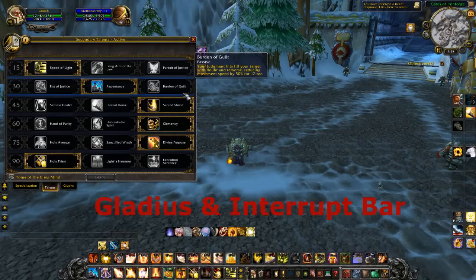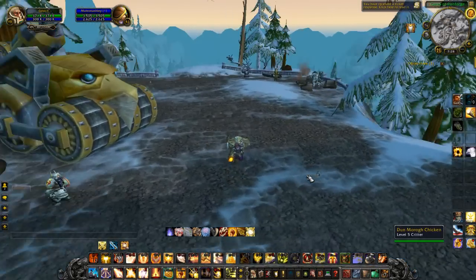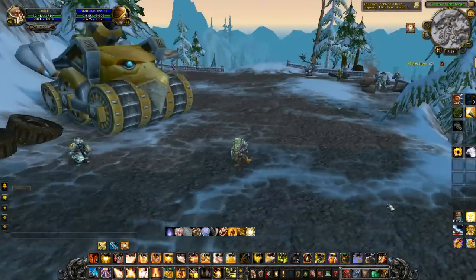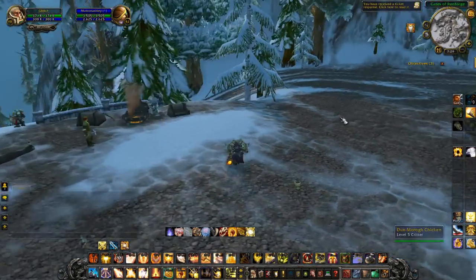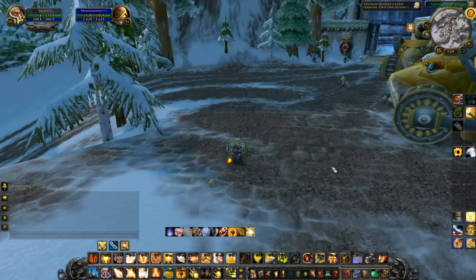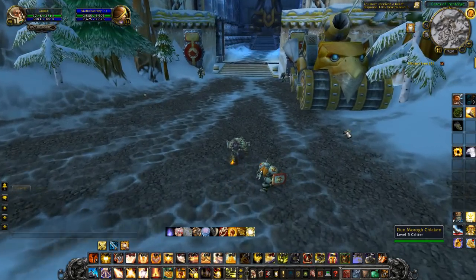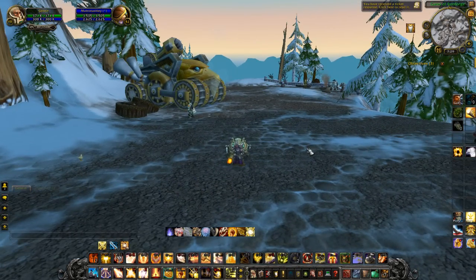As for add-ons, I only use two: Gladius and Interrupt Bar. I can't see my Gladius right now since I'm not in an arena. Interrupt Bar shows you which classes have used their interrupt and the cooldown remaining. Gladius gives you a nice display of your enemies' health bars with percentages — basically a monitoring tool to keep tabs on the other team's health and valuable information during arena or battleground.